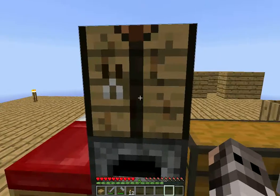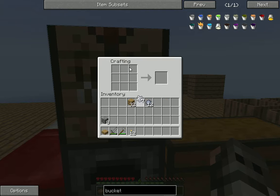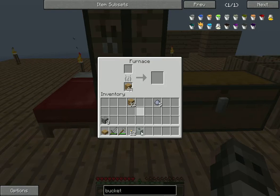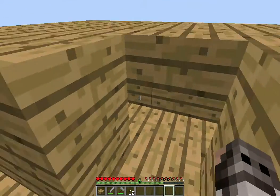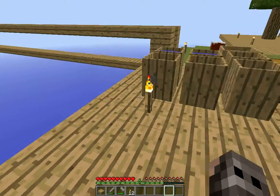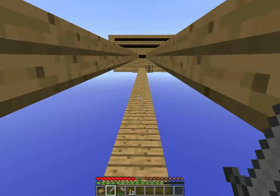I don't have Tinkers' Construct installed, so I can't make that. However, I can make this, which is going to be very useful. Shape it in that form and we have an unfired crucible — we'll put that in there. I made this spot here because this is where my water source is going to be. I'm going to use these two buckets to make an infinite water source so we can have basically infinite water.